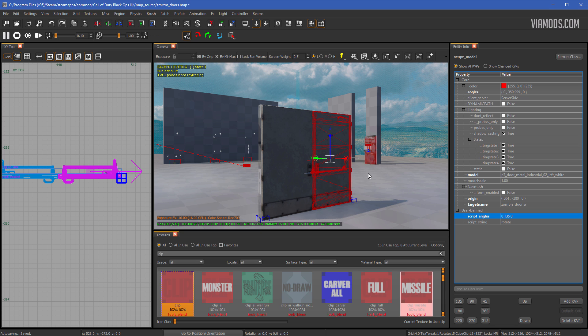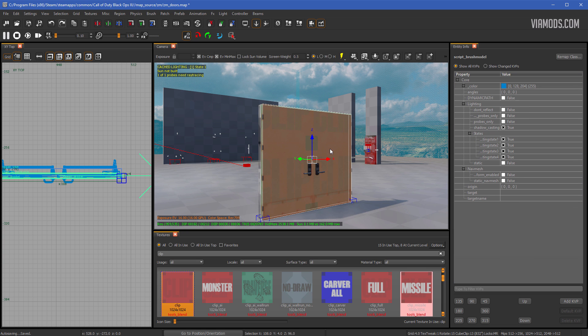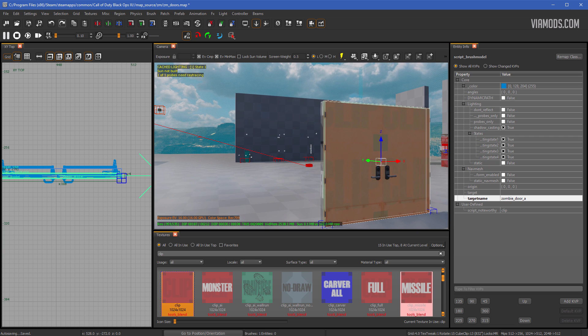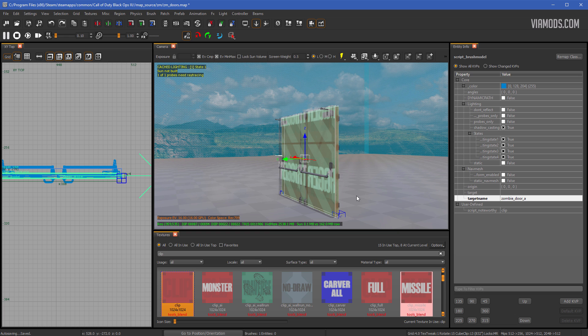Now unhide your clip, select it, and give it the target name matching your door — zombie_door_A. Then add another KVP called script_noteworthy with the value 'clip'. This tells the game it's a clip and should behave accordingly. That's it — the door should now work.